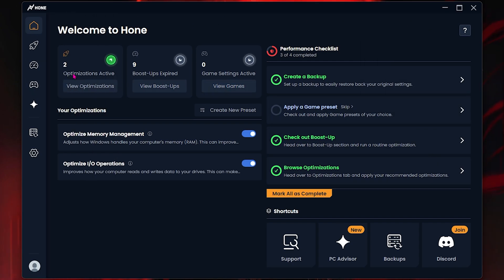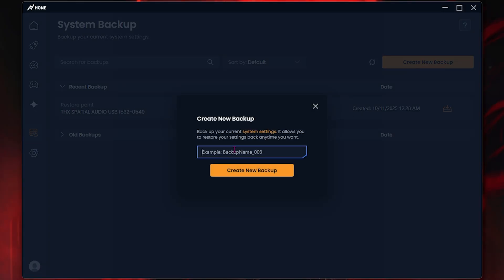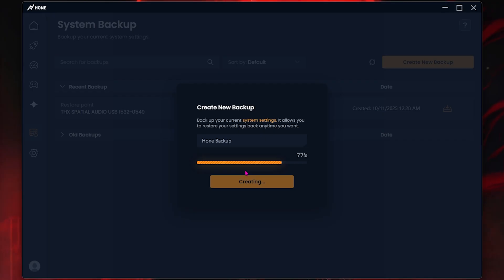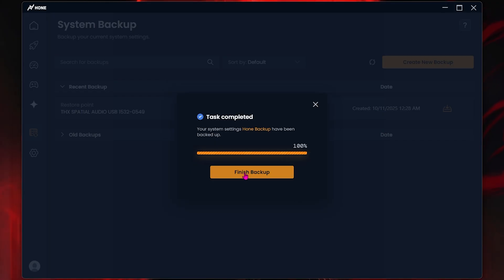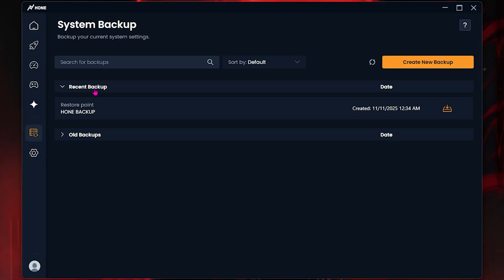The home page offers you optimizations, boost-ups, and game settings that are currently active. All you have to do is click on the first button which says 'Create a Backup,' name it 'Hone Backup' so you can remember it, and click 'Create New Backup.' It is really essential to do this before you change any settings, just in case you want to revert them. Once that's done, click on 'Finish Backup.'